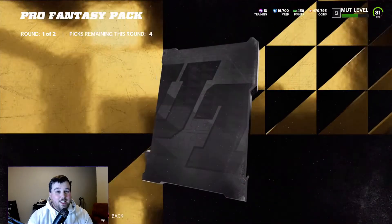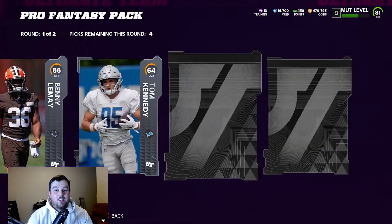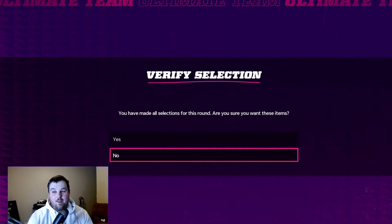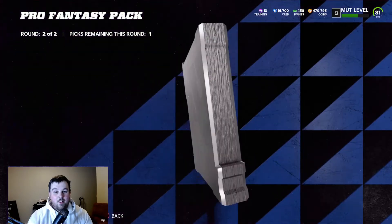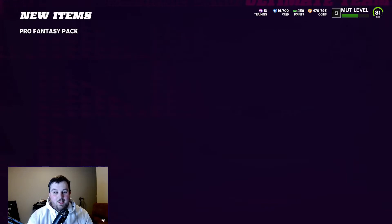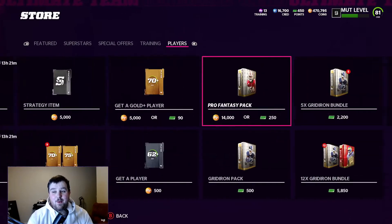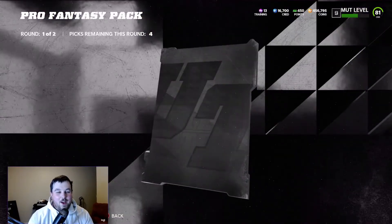Definitely not going to be upset about pulling Tyreek Hill's power-up. Now if we can pull actual Tyreek Hill too, that would be a big plus because I have not pulled Tyreek Hill for the squad yet and I would definitely like to. So yeah, if we could work on that, we would not complain at all. Final round. We got another Elite. We haven't gotten Elite or the good power-up so far in every one. We'll just take Levi there.